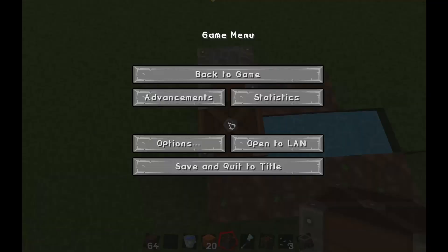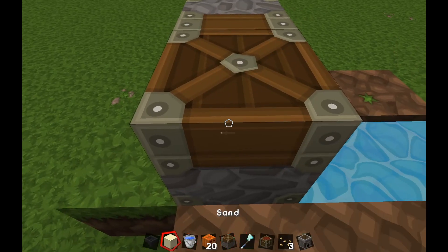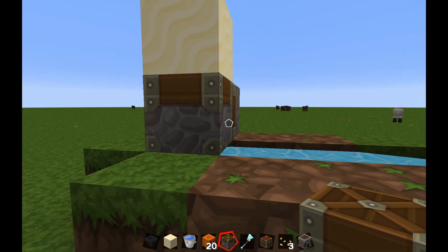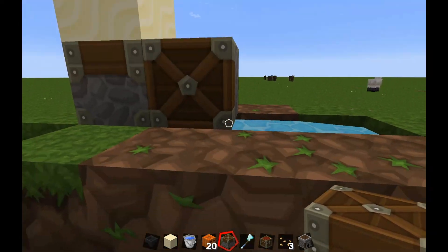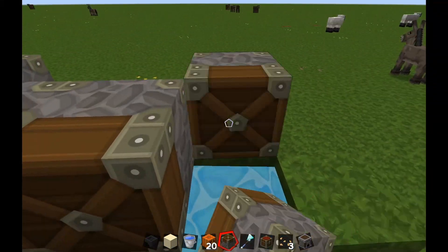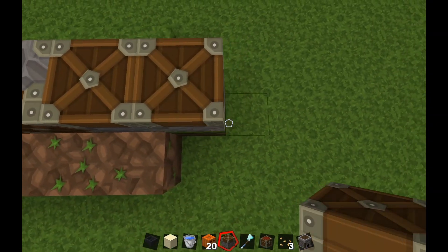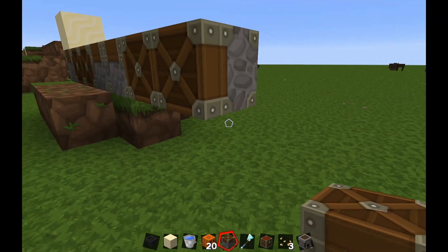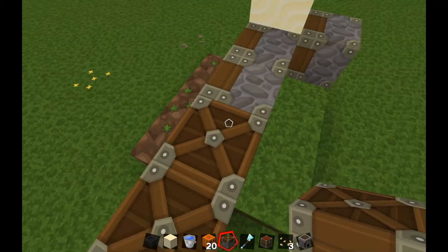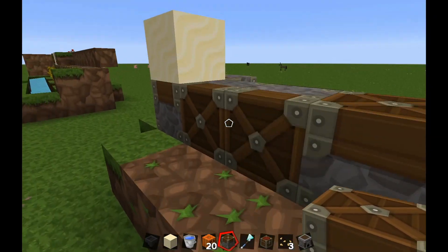On that piston you're going to place some sand. Then next to this piston, place one facing towards you, then another one facing towards you, and then two facing up again. Then two facing you again. The magic number pattern is: two facing you, two facing up, two facing you. The reason we're using pistons is so we can extend the bud switch.